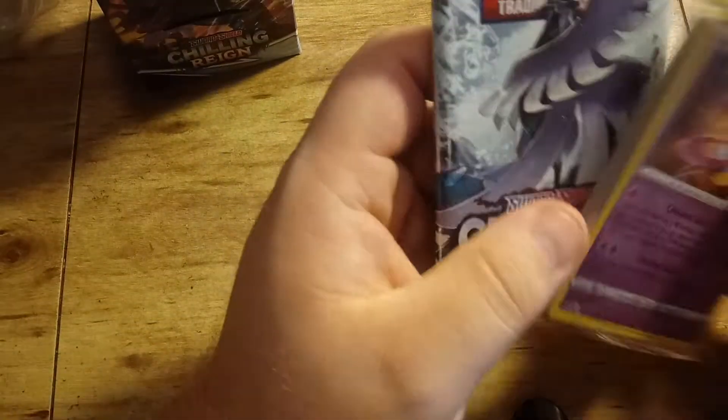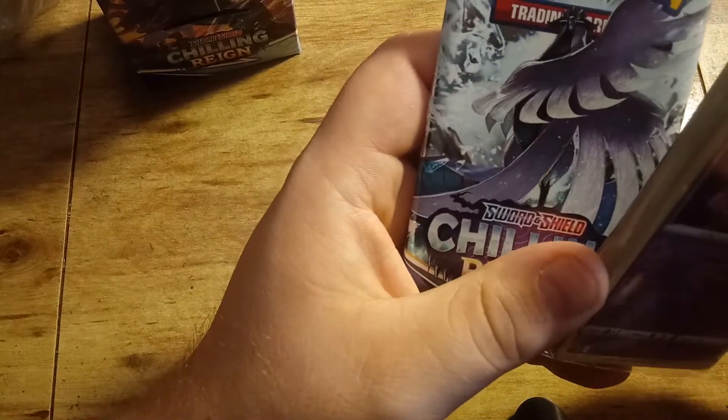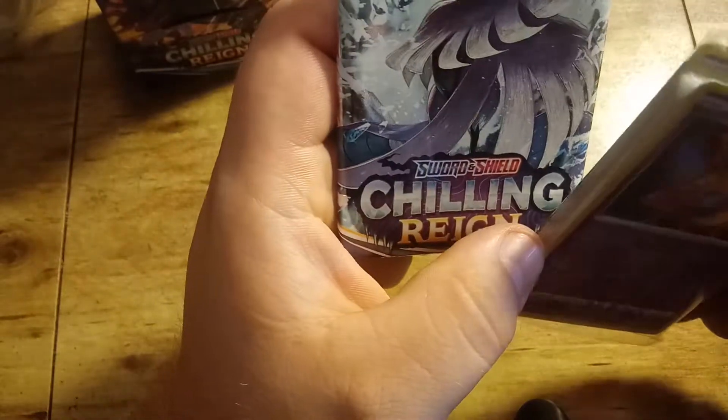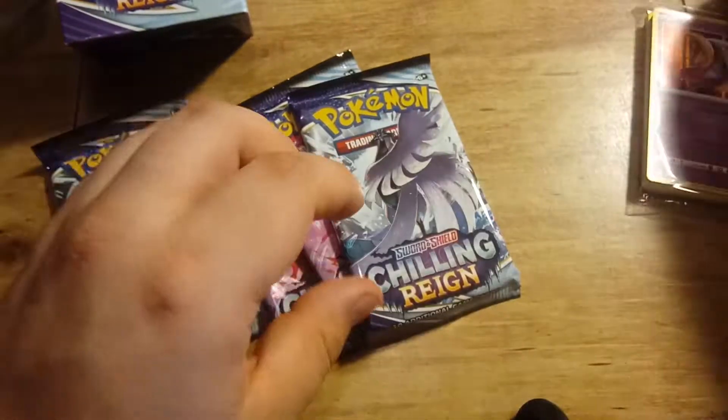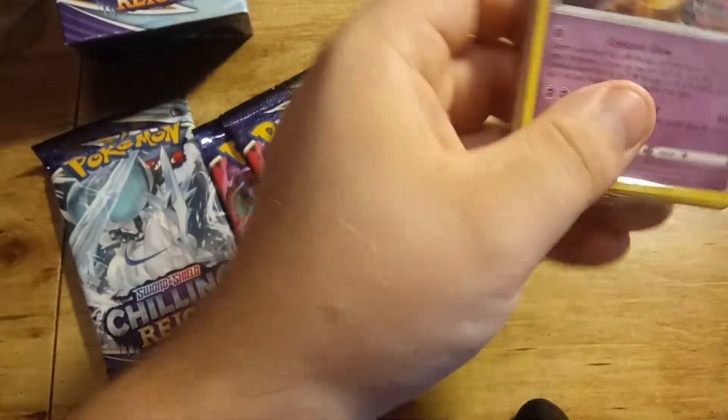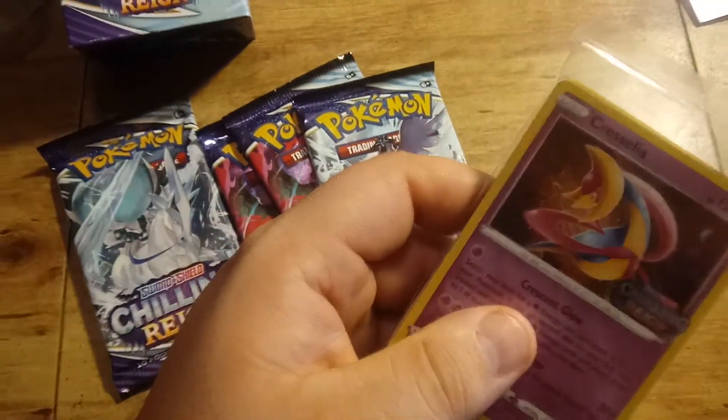Looks like our promo card is Cresselia. Four packs of Shield Chilling Reign. So is it all Cresselia all the way down, or how does that work?